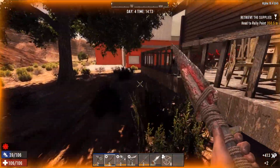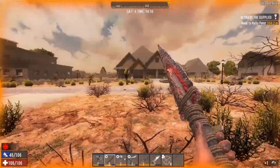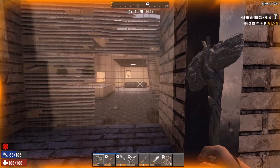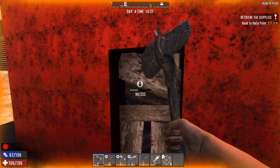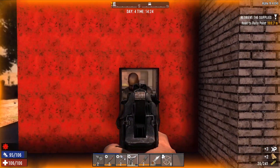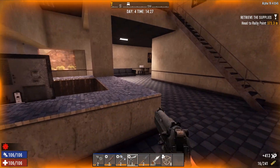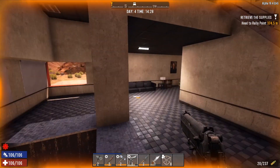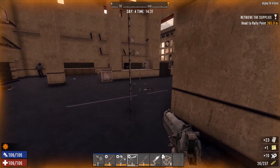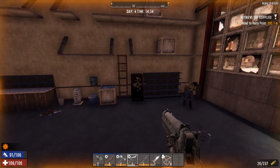We do have a skill point — I don't know what I want to put it in yet so I'll hold on to it. If we find something that needs a lock pick, we'll do it depending on what we find. What is this building? No idea, let's go in and find out. We already woke up some zombies, it's fine. We're not gonna have much ammo soon.